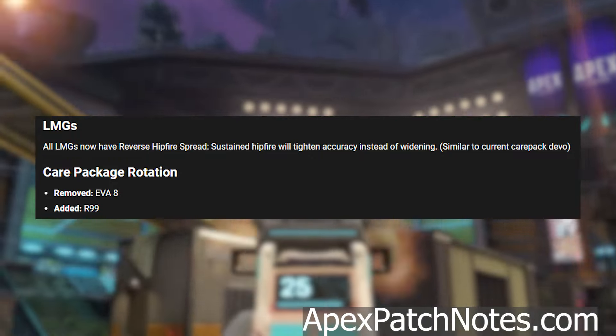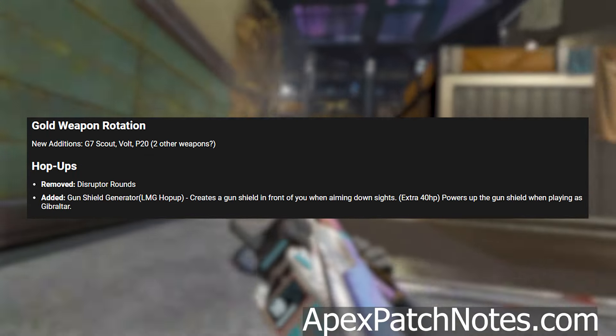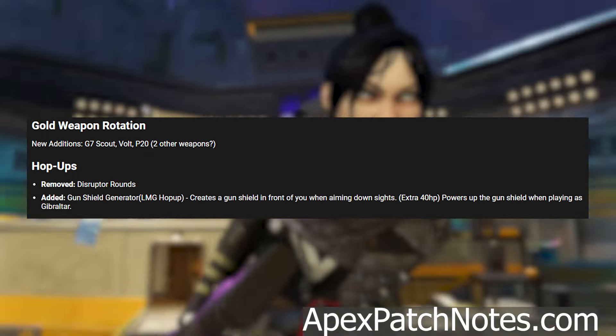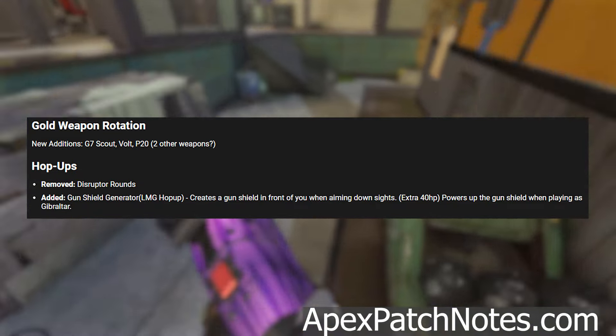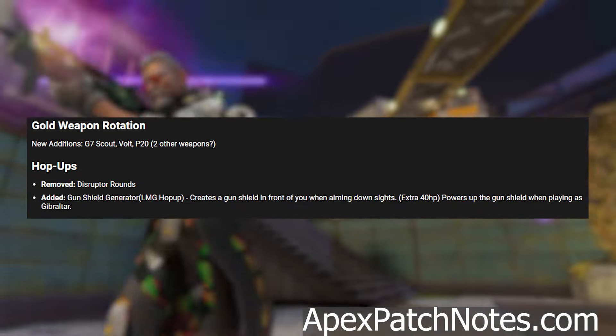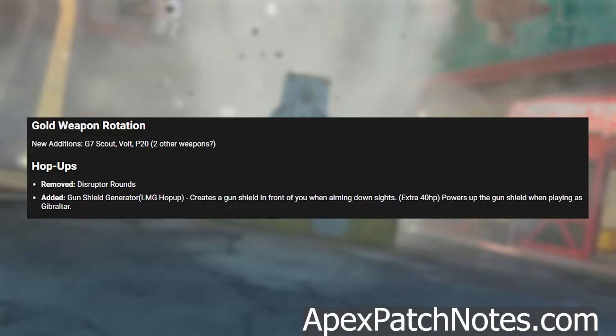Golden weapon rotation new additions are going to be the G7, Volt, P2020, and there are probably a couple others. Hop ups: disruptor rounds removed. Added a gun shield generator — LMG only.